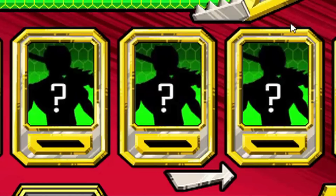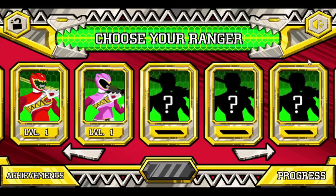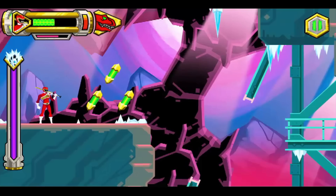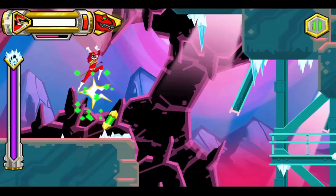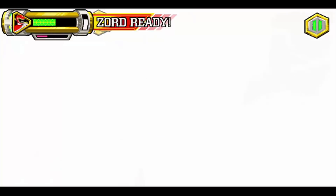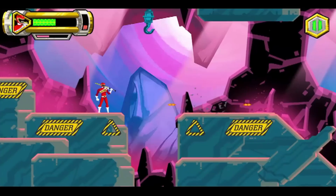Ready for that character unlock? Almost there — but first, another tip. As you're fighting your way through the bad guys, make sure you're collecting Energems in the level. With those Energems, you get health, experience, and the power to summon your sword to take out all the bad guys.